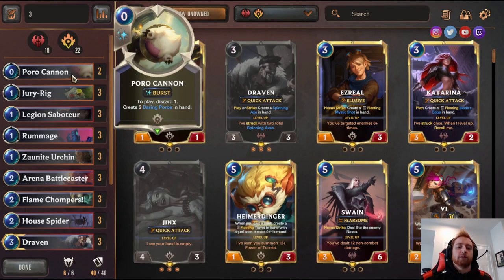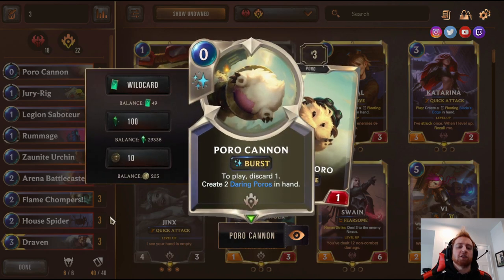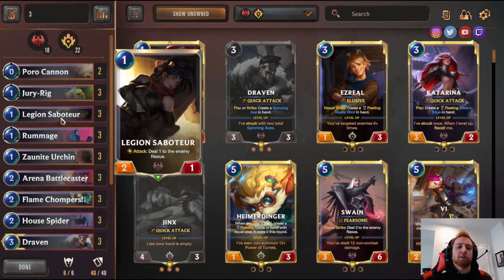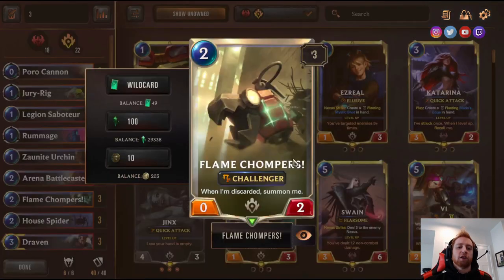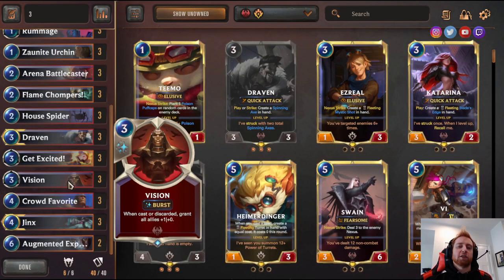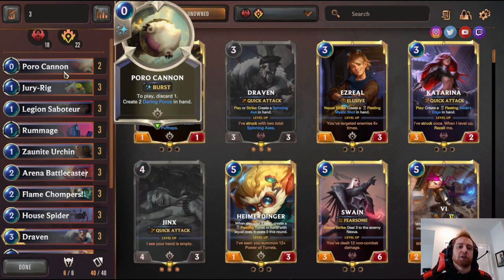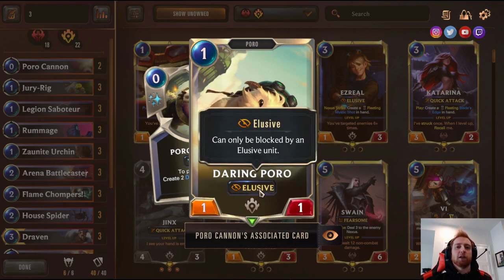Two Poro Cannon — to play, discard one, create two Daring Poros in hand; they're one-one elusives. Basically it activates your discard cards. This deck is an aggro deck with a bunch of cards that say when they're discarded they do things. One discard card summons a one-one, another summons a zero-two Challenger, and another — when discarded — grants all allies plus one plus zero, preparing you to make super wide boards. Elusive means they can't be blocked except by other elusives.